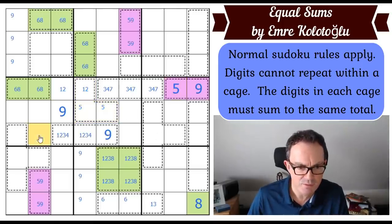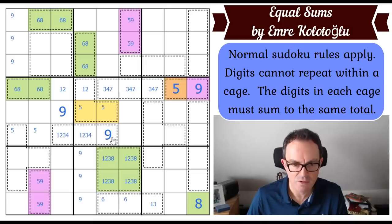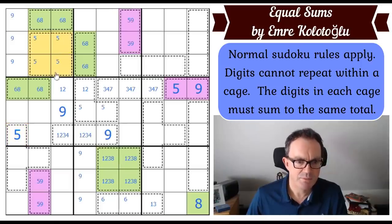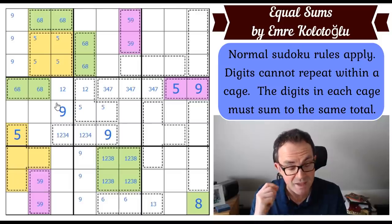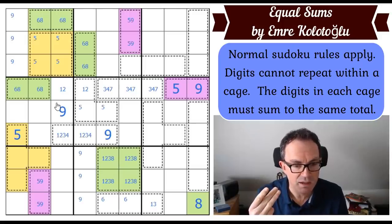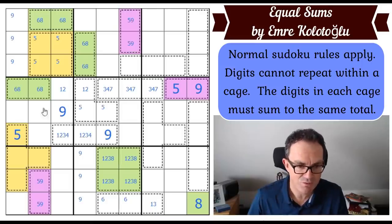Five — via Sudoku — is not in those two squares because this is a five-nine pair, so five goes here, putting five into that quadruple here. Now these are quadruples adding to 14 that contain a five, so the three cells not containing five must sum to nine. There are three ways of making nine in three cells: one-three-five (ruled out, repeats five), one-two-six, or two-three-four. So there is always a two in these cages.